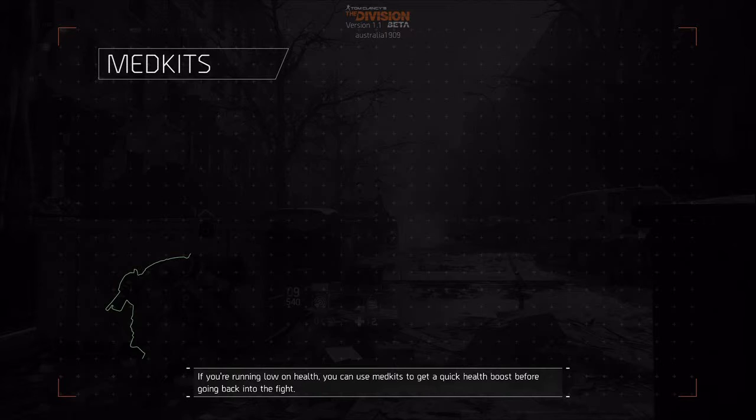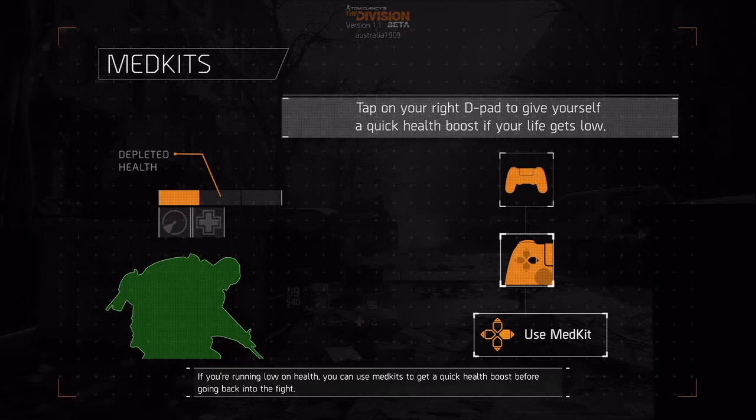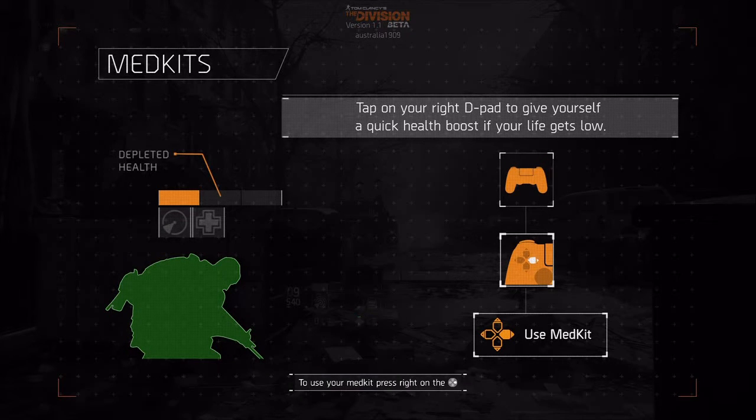If you're running low on health, you can use medkits to get a quick health boost before going back into the fight. To use your medkit, press right on your d-pad.